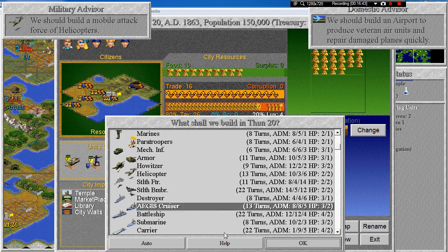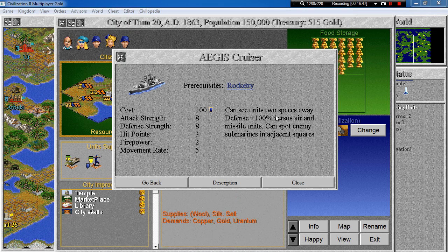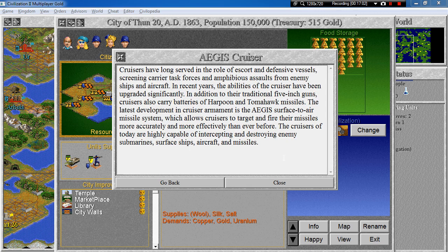After the carrier, we got access to the Aegis cruiser — can see two spaces away, defense plus 100 versus air and missile units, and can spot enemy submarines in adjacent squares. It's sort of okay but I don't use it that much. Cruisers have long served as escort and defensive vessels, screening carrier task forces from enemy ships and aircraft. In addition to traditional 5-inch guns, cruisers now carry Harpoon and Tomahawk missiles, and the latest development is the Aegis surface-to-air missile system, which allows cruisers to target and fire more accurately than ever. Today's cruisers are capable of intercepting and destroying enemy submarines, surface ships, aircraft and missiles.